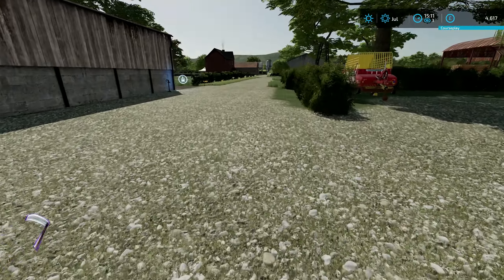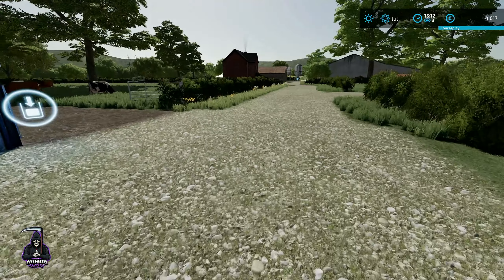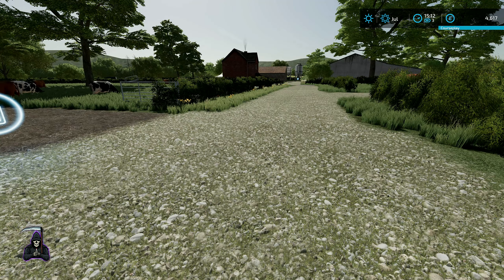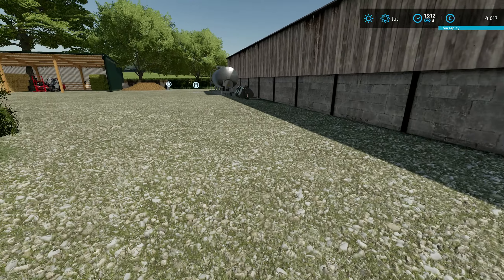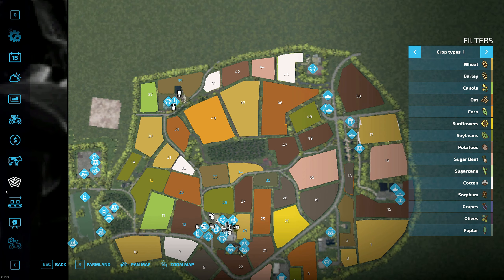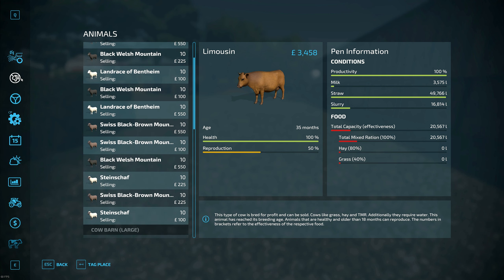Hello and welcome to another episode of Farming Simulator 22 on Somerset Farms. We've still got a little bit of work to get done today - field 39 could do with a coat of slurry. I checked this at the end of the last episode and we've got 16,000 litres of slurry.